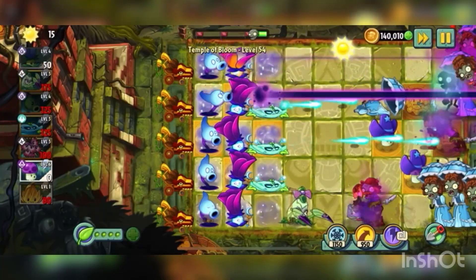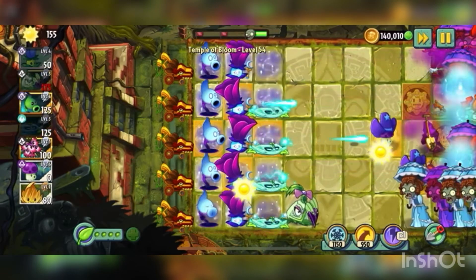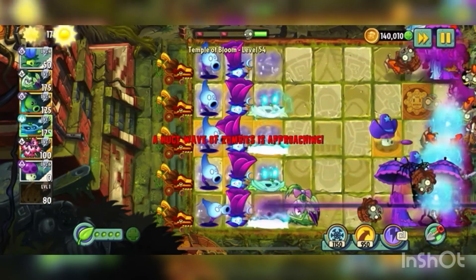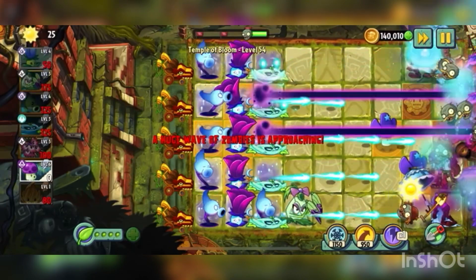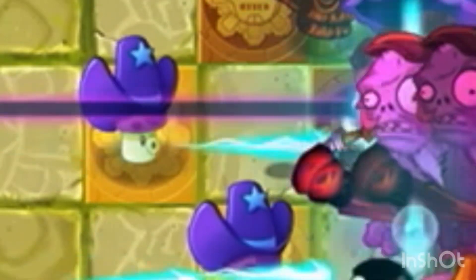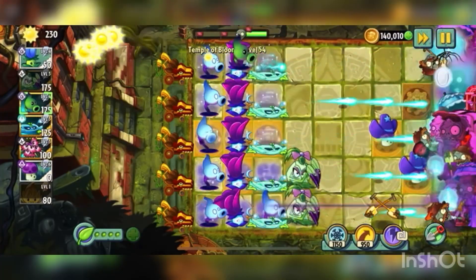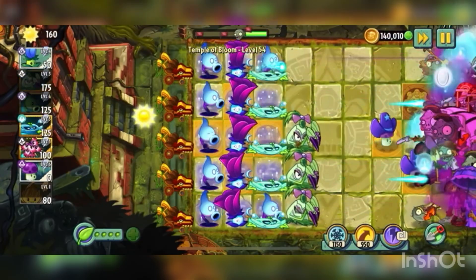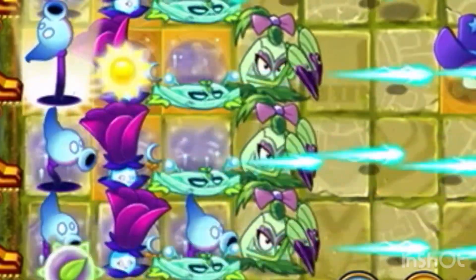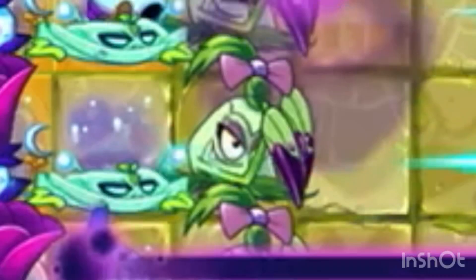With all that covered, let's jump into our first satisfying speed-up. Right here though is where we have to shift gears, because the Gargantuars are showing up. Now, you may remember from my Wild West video that the Shadow Peashooter does not have enough DPS to deal with Gargantuars, and that's why I have Pokra. Similar to Turkey Palt, it is ridiculously overpowering with Gargantuars.